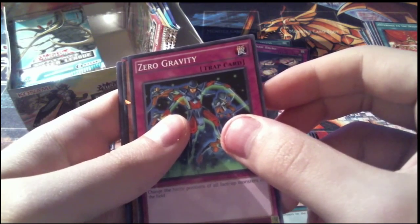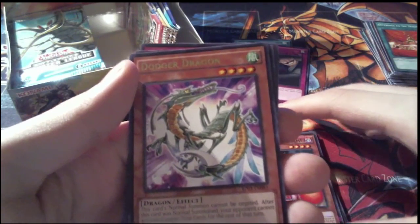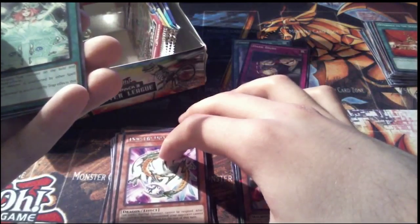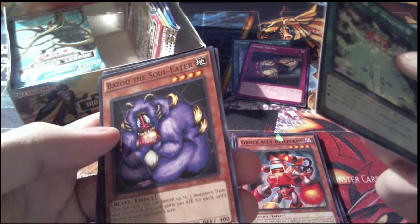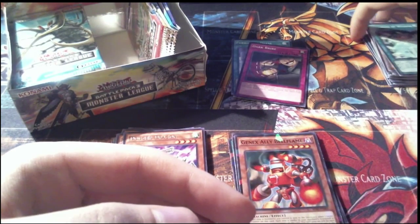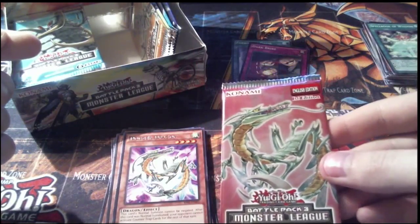Pack 13: Zero Gravity, Shatterfoil Gen X Ally Bell Flame, and a rare Dodger Dragon — pretty cool card art. I think he's actually on one of the packs. Also got a Spellbook of Wisdom, which is probably quite sought after — Spellbooks are one of the most OP archetypes in existence. I know they destroy in Millennium Duels and it's disgusting. There's Dodger Dragon right there on that pack.